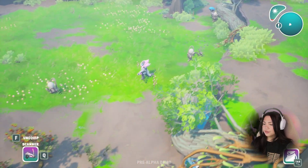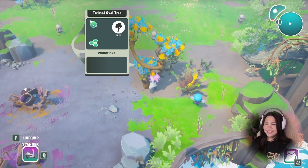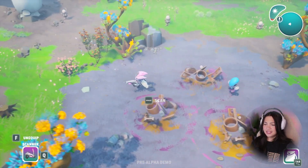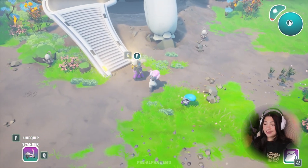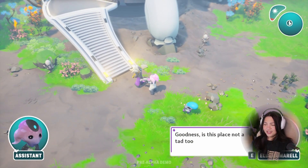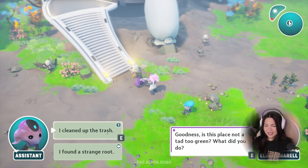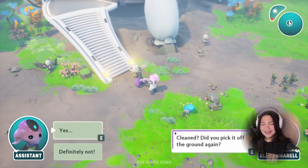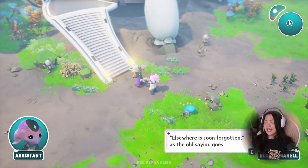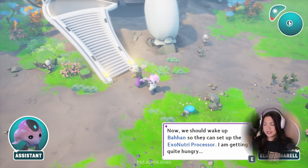So it's showing that it is alive now, but we still have much to do. Let's go report back to our elder. Goodness — is this place not a tad too green? What did you do? I cleaned up the trash. Cleaned? Did you pick it off the ground again? How else can we clean the trash? Elsewhere is soon forgotten, as the old saying goes. Now we should wake up the Bahan so they can set up the exo-nutri processor — I'm getting quite hungry.